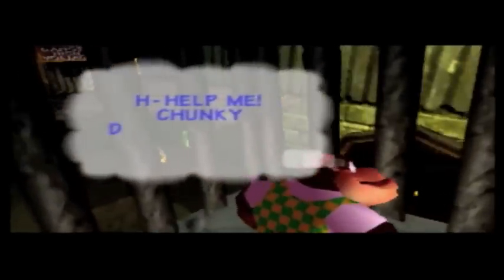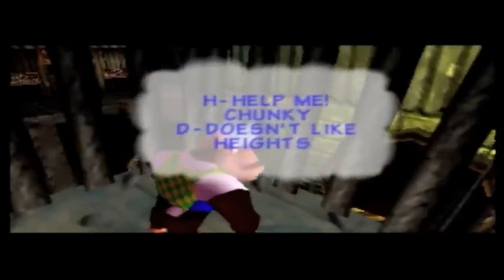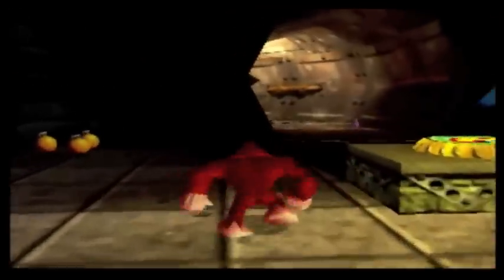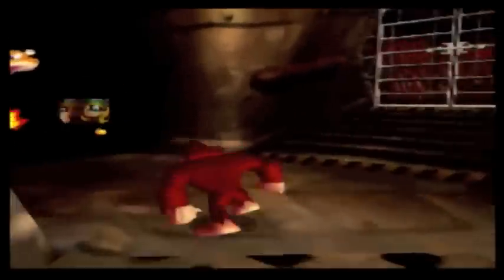I'm not sure of the brainpower of an alligator but I'm assuming it's not very much. Now this level — Frantic Factory — yep, there's Chunky. Hello Chunky, I love Chunky. Chunky doesn't like heights, he also stutters a lot, but that's okay.